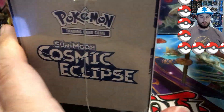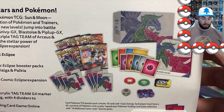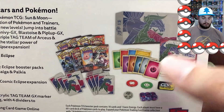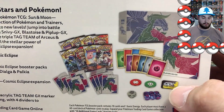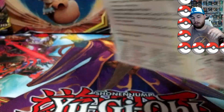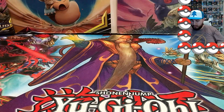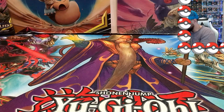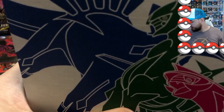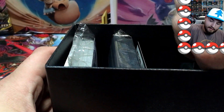With all that being said, let's jump into today's video. Here is the Cosmic Eclipse Elite Trainer Box. I'm not going to open everything up and show you guys because you've already seen it by now, but I'll show you the back — you get the sleeves, the damage counters, the dice, the GX tag team, the book, and of course the packs and the energy cards. If you've seen the last one, it had some pretty great pulls — having some good luck with this ETB so far.